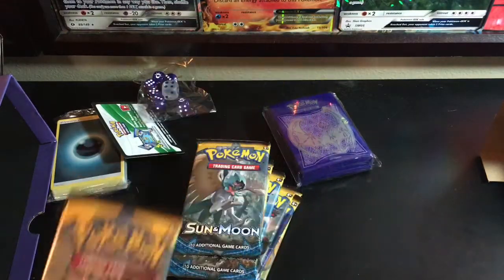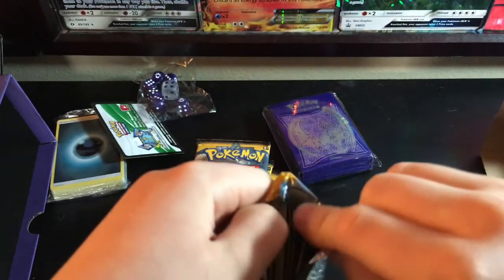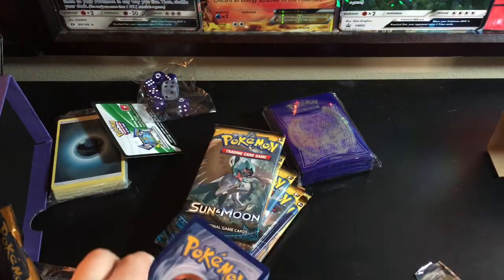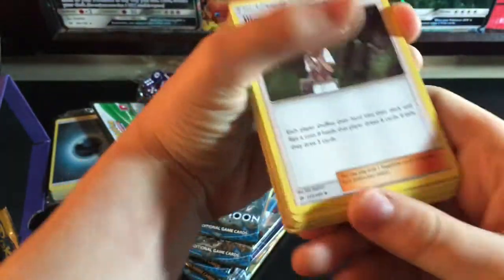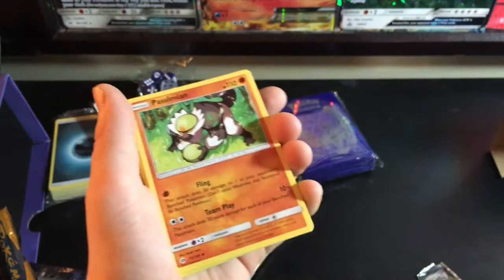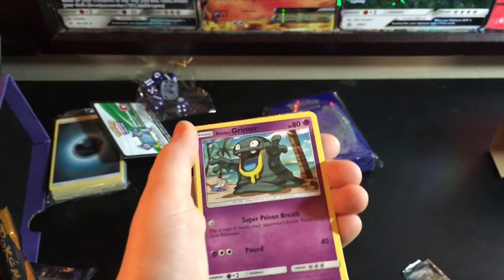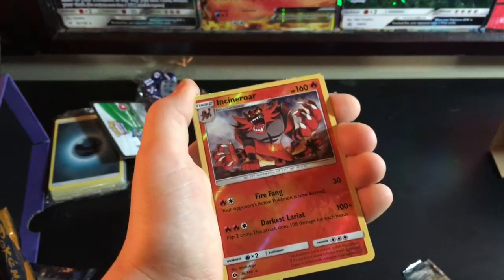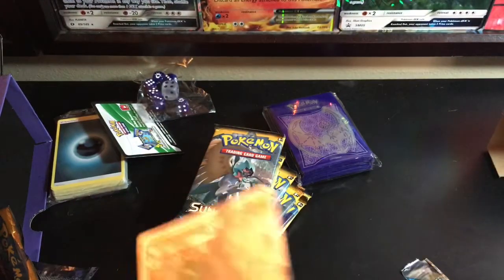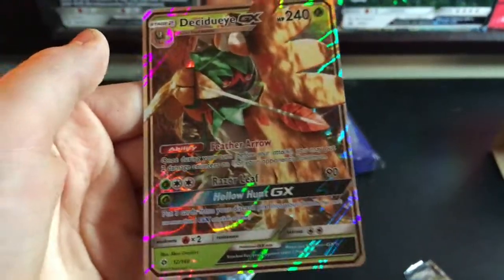Alright, so here we have the cards — ten packs. We're going to crack these open. So it's four cards from the back for the rare. We got: Passamion, Harambe, Pokemon Catcher, Cosmog, Fomantis, Alolan Grimer, Togedemaru, Stufful, reverse holo Incineroar, and starting off with a Decidueye GX! That is very nice. We got a reverse rare Incineroar and a Decidueye GX in the very first pack.